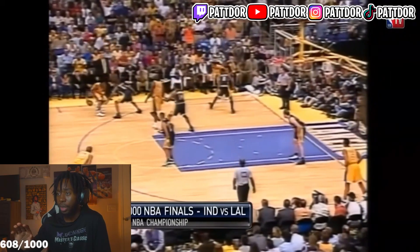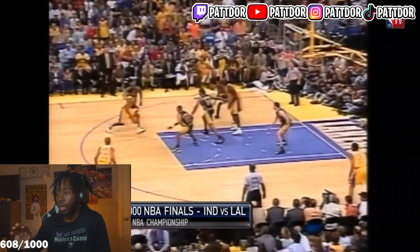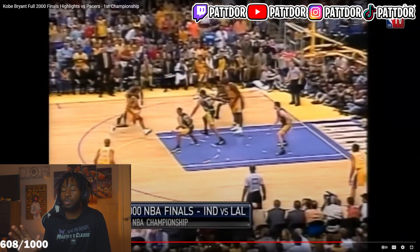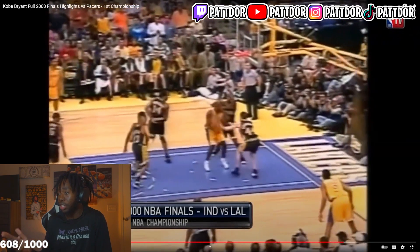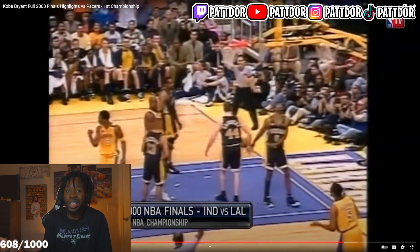The thing with jump passes — you'll get here, and at this point Kobe already knows the type of pass he wants to make. He already knows the reason for his pass. A lot of y'all like to jump pass and make a decision in the air. Kobe jump passed and already knew his decision and saw the gap. So now he just dumps it down and gets that.